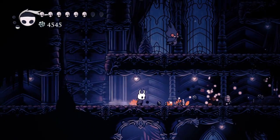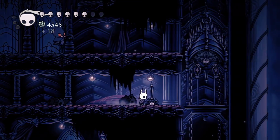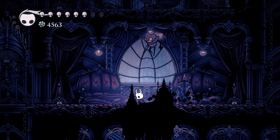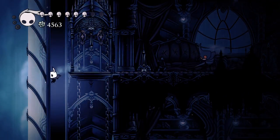There is one breakable wall that you need to clear before you are able to use this route. It is the one leading from the Queen's Garden to the room with the Moss Prophet. I will point this out when we pass by it so you know which room to look for.